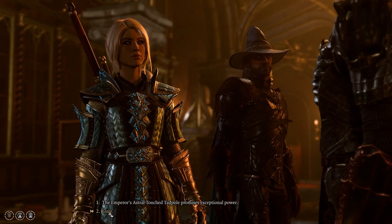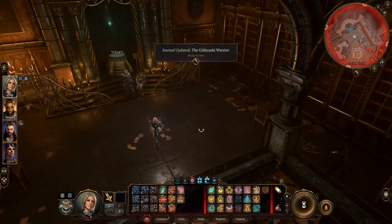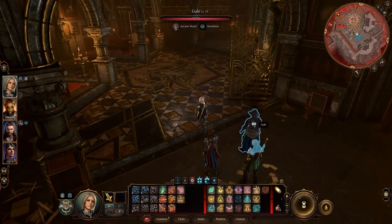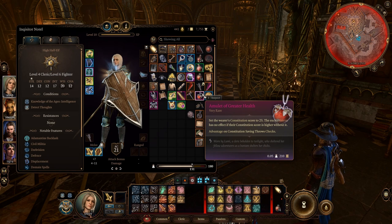The first thing you're probably going to be looking at is that necklace. It gives 23 to constitution. Now, you might be tempted to put that on a barbarian or a fighter, but honestly, put that on somebody who has really low health. Shadowheart's a really good example. My fighter-cleric is a very good example of this, as her constitution is really low, so this really helps her out.